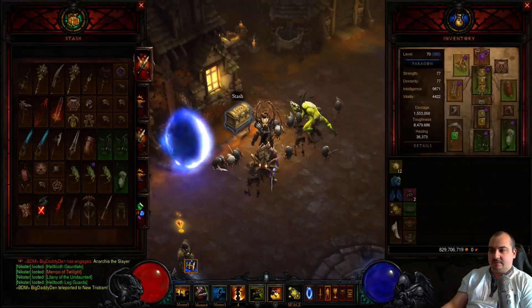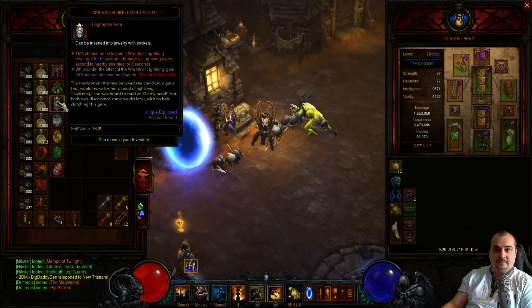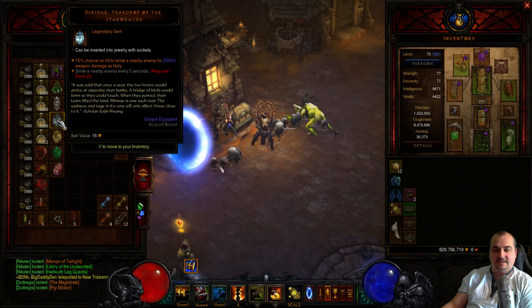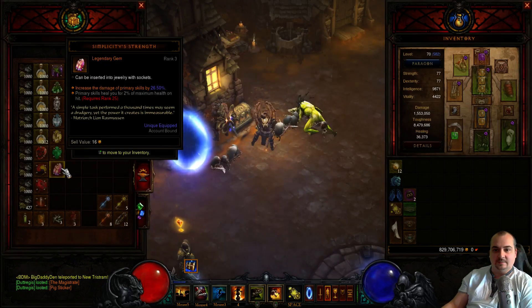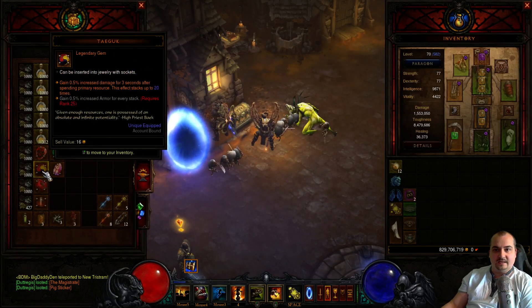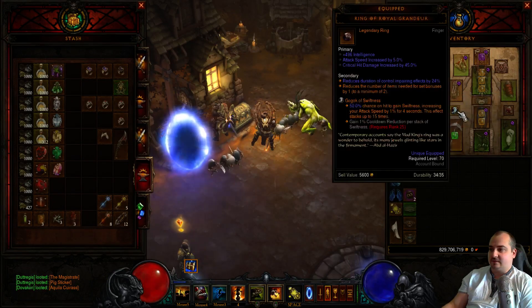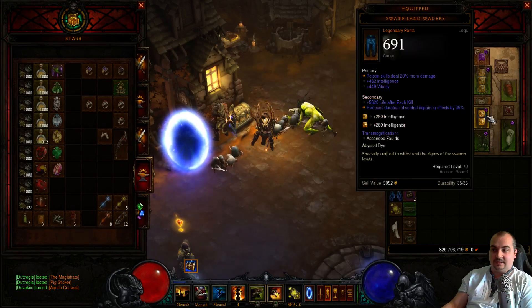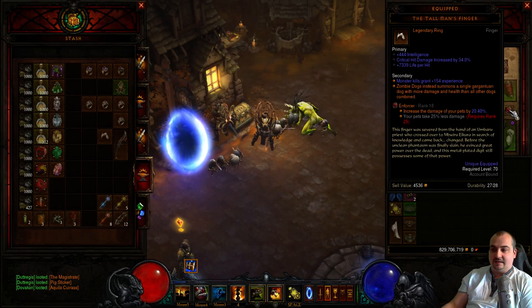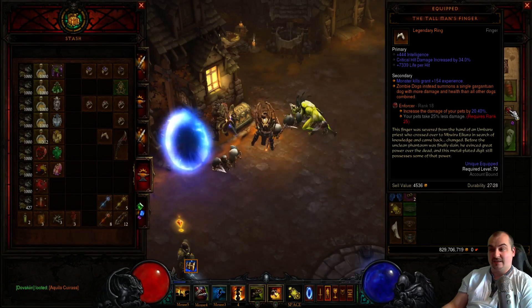Let me quickly show you the gems I've farmed so far — I've actually farmed all of them now. We've got Gem of Efficacious Toxin, Invigorating Gemstone, Wreath of Lightning, Teardrop of the Starweaver, Bane of the Powerful, Bane of the Trapped, Simplicity's Strength, Mirinae, Gogok of Swiftness, Pain Enhancer, and Zei's Stone of Vengeance. And of course Boon of the Hoarder and the Enforcer gem, which gives pet damage — I'm currently rank 18, giving me 20.4% extra damage already.